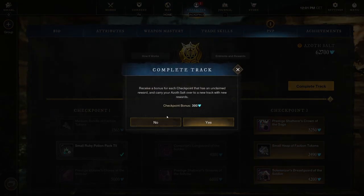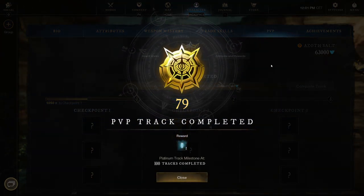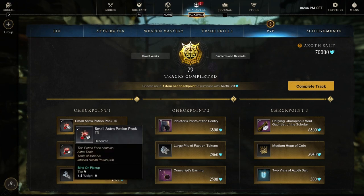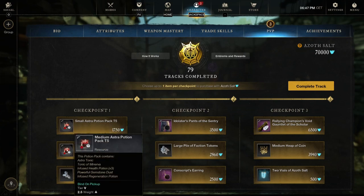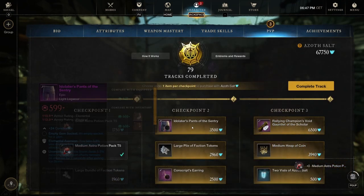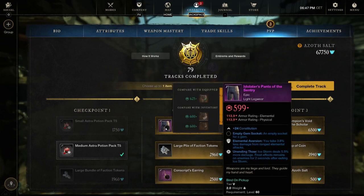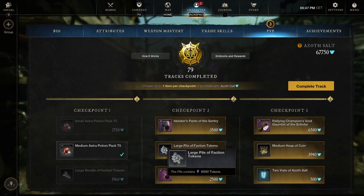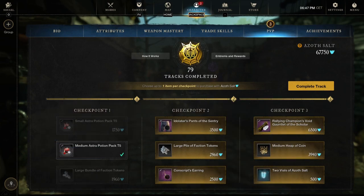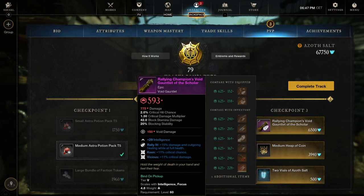On to 80 — getting closer and closer to 100. For track 80 nothing really stands out. Checkpoint 1: small astra potion pack tier 5, medium astra potion pack tier 5, and large bundle of faction tokens — going for the medium astra potion pack. Checkpoint 2: the Idolater's Pants of the Sentry — constitution with Elemental Aversion and Unending Thaw. Ice Storm deals 5.5% more damage and frost effects remain on the enemy 2 seconds longer after exiting the ice storm. Also a large pile of faction tokens 6,500 and the Conscript's Earring — constitution with Refreshing Evasion and Refreshing Toast, not too bad.